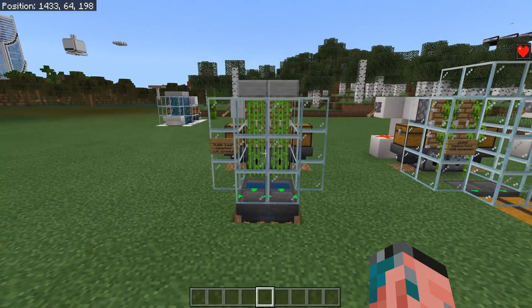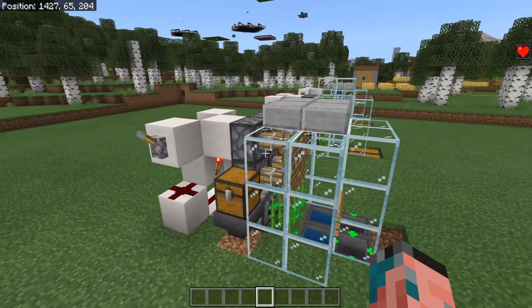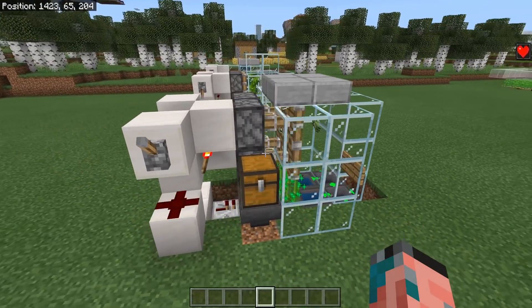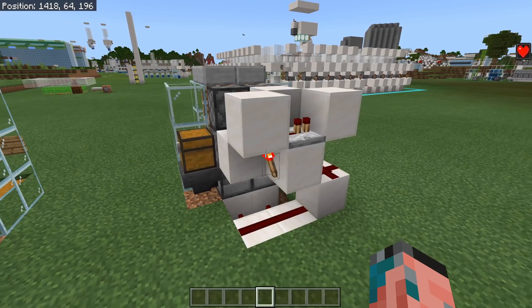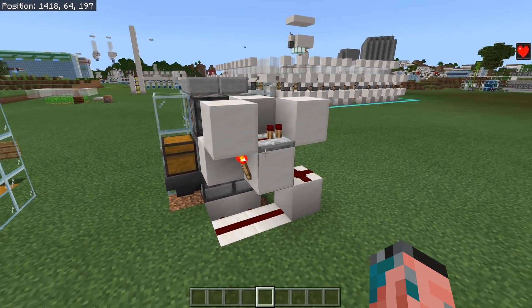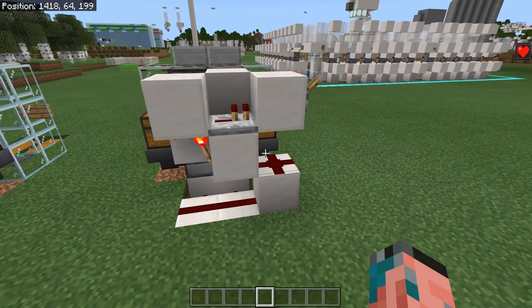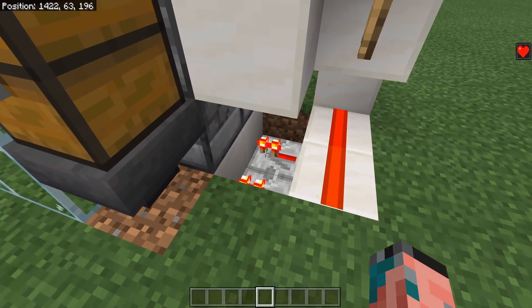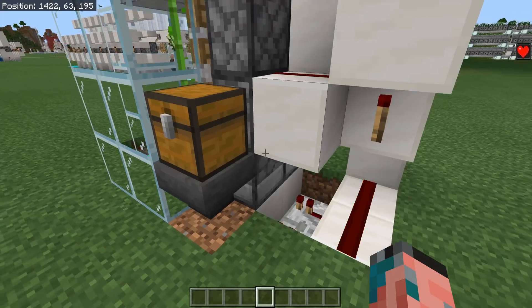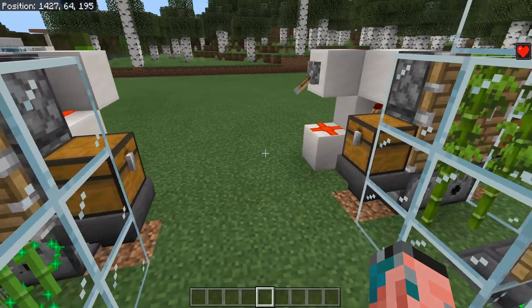Comparing these farms to one another you will see that they are all basically identical, so the sugarcane farm is of course the base model and this thing is super dead simple. The redstone could not be simpler really. Anyway, as you can see we've got a repeater clock right here. This will power all of your pistons and also power the redstone down here to power your dispensers for your bone meal. Super simple, super straightforward, not really much to it.